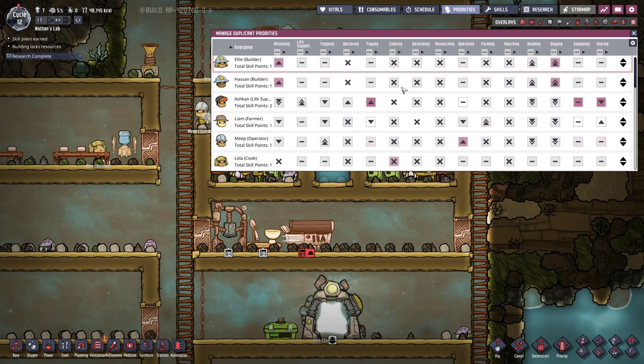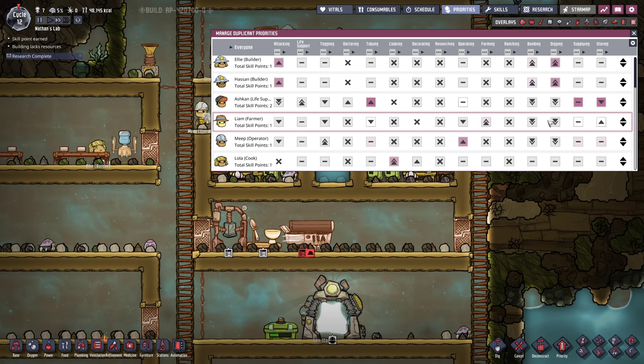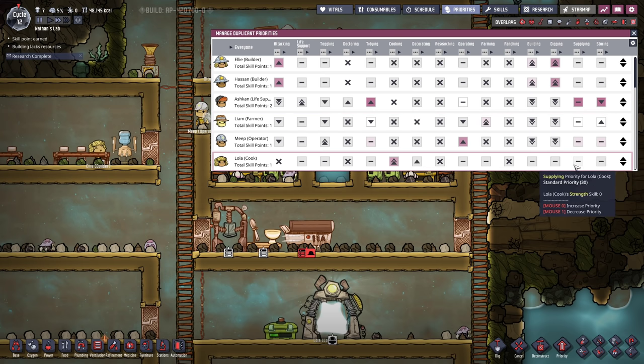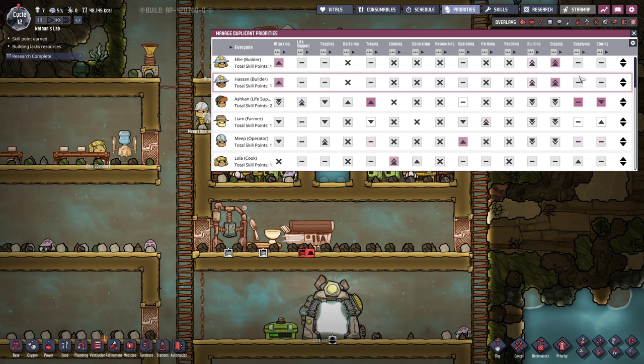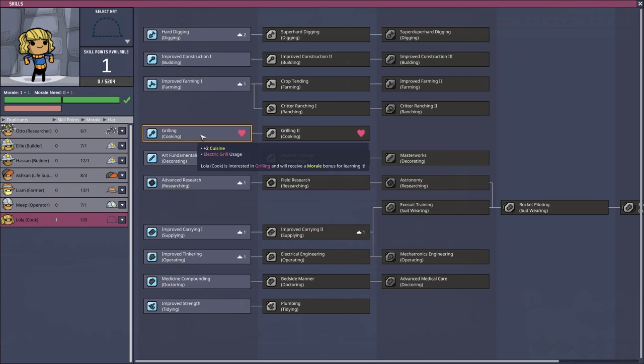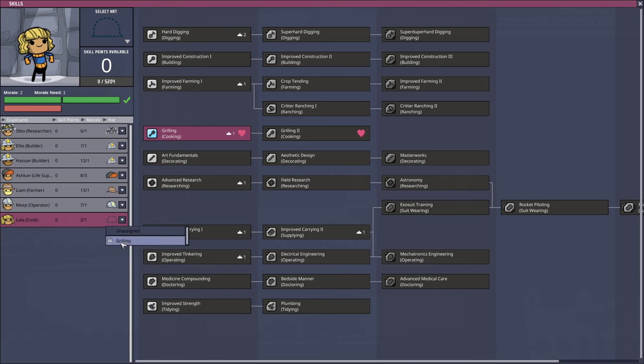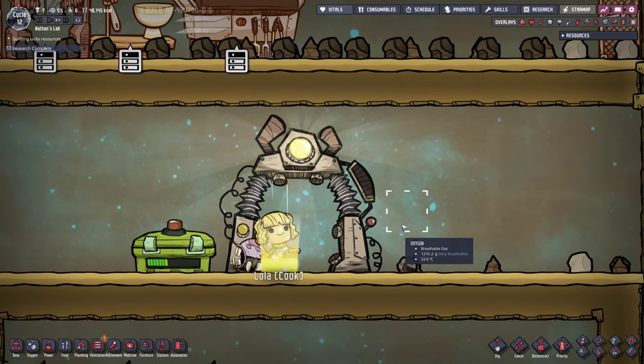In terms of priority, I definitely want her to do the cooking first, and then she's also gonna be our decorator - so that's gonna be our second priority. We already have someone focusing on storing, so I think I wanna include her more in the supplying area. However, I want this as a third priority, so what we have to do is lower everything else, and I think I'm gonna lower digging and building even more - she cannot do attacking anyways, and that seems to be reasonable to me. Lola also gained a skill, and we need to go into grilling right away. Otherwise, we still have nobody capable of using the grill. Hello Lola, welcome aboard!